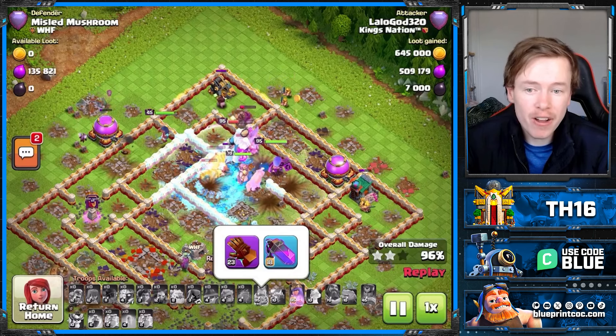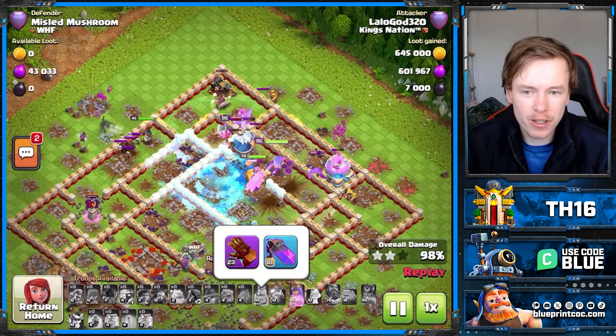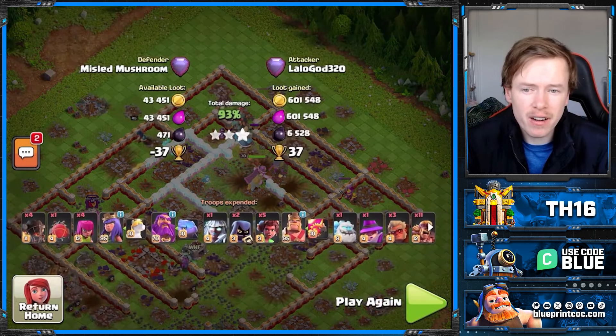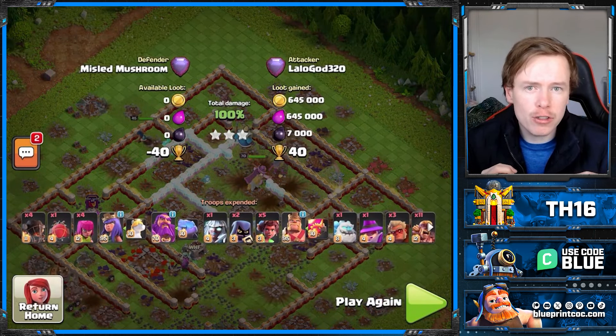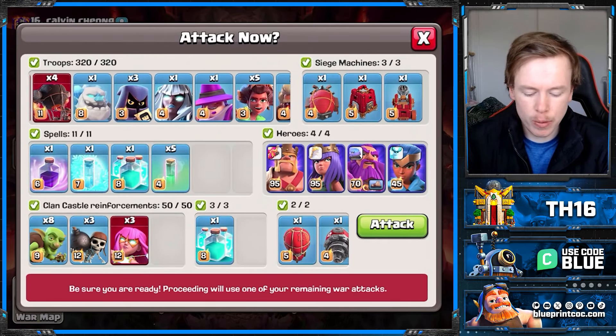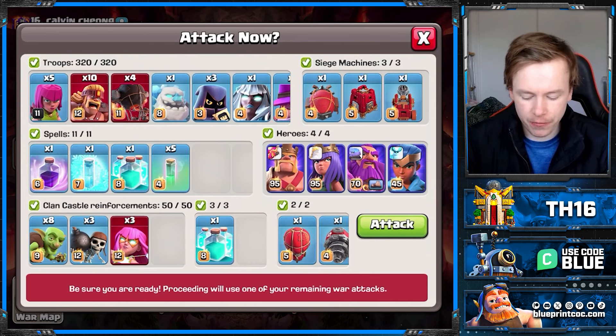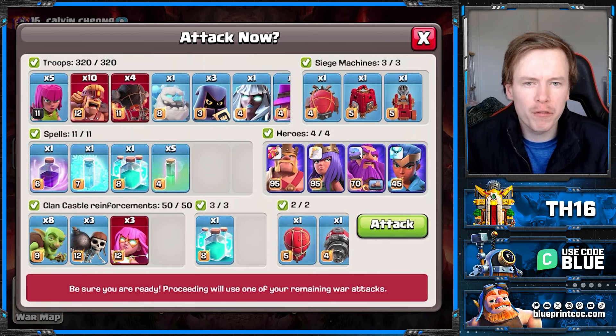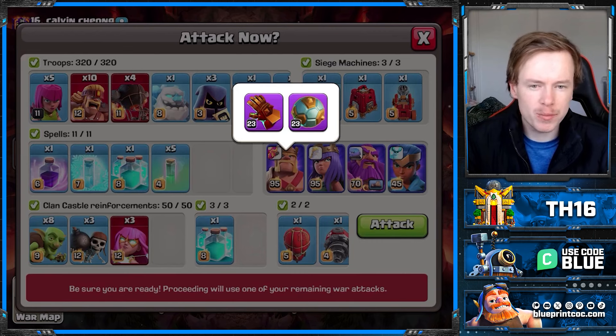Super Archer Clone is definitely still strong. I'm going to do some war attacks and let's find out — has Super Archer Clone been shadow buffed? We're going to come in with a pretty similar army to the one you just saw: one less Super Barb for a Head Hunter is essentially the main difference, also one freeze spell. I like bringing the freeze spell with this army; it makes it more flexible. You can freeze a sweeper if you're trying to get the blimp further in the base, or freeze for your main push.